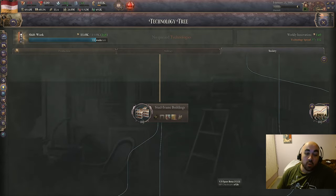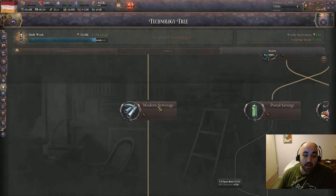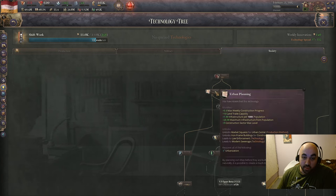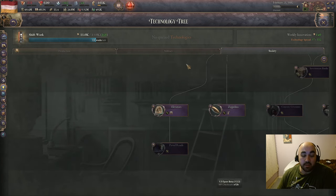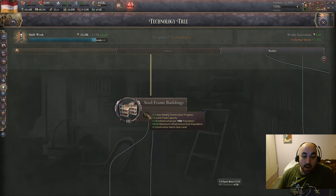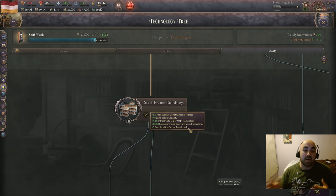Next up in fourth place, we have steel frame buildings — and the entire line including modern sewage, way up if you don't start with urban planning, and also elevators down the line. The big winner here is the plus five construction sector max level, which is now a much, much stronger modifier. Steel frame buildings was already one of the best techs in the game, and so this might make it the best tier three tech in the entire game in terms of how much you want to prioritize it.